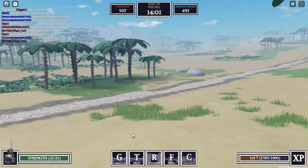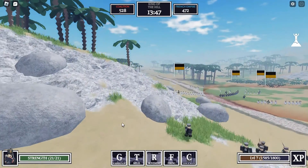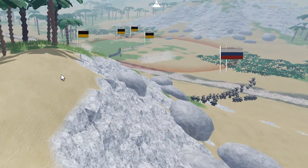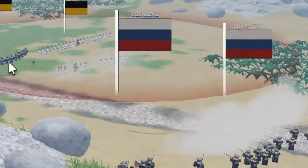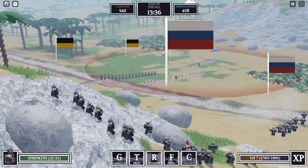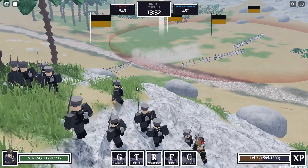Yeah here come the Austrians. Here we go. They're trying to get up the hill — I don't think we should face them up the hill. How about we wait at the top of the hill for them? We should do that. They're trying to hold back the Austrian force. The Austrians look like they're gaining the upper hand currently, but if we set up right here we might be able to inflict a few casualties.